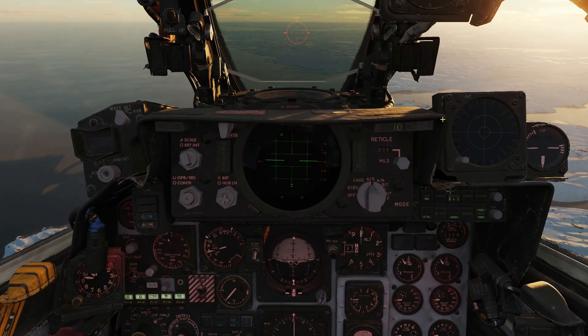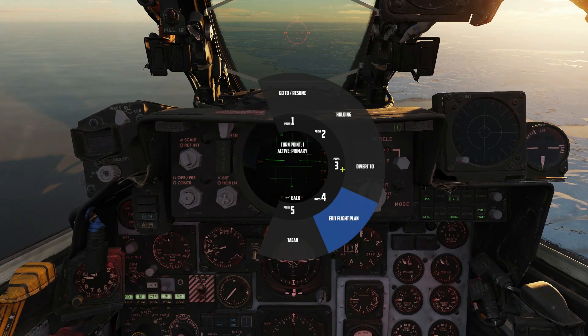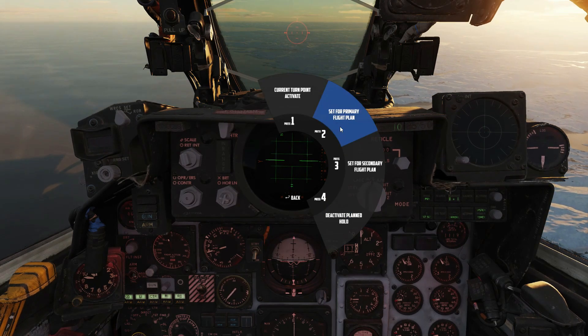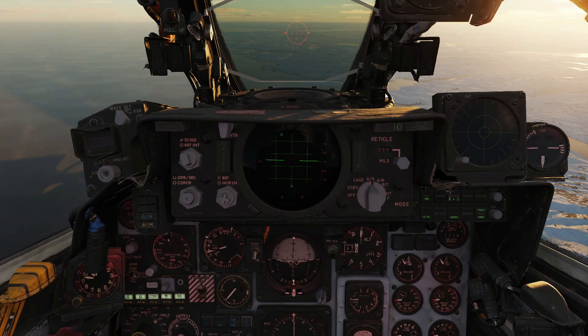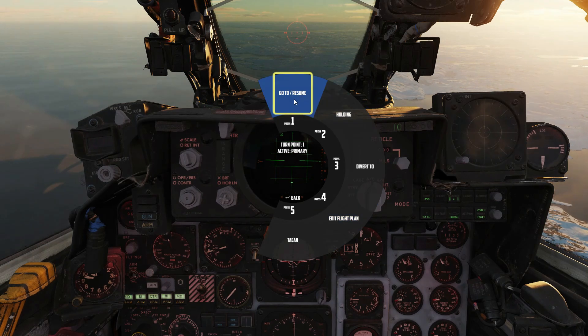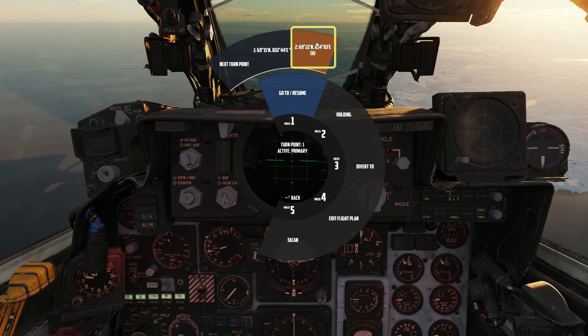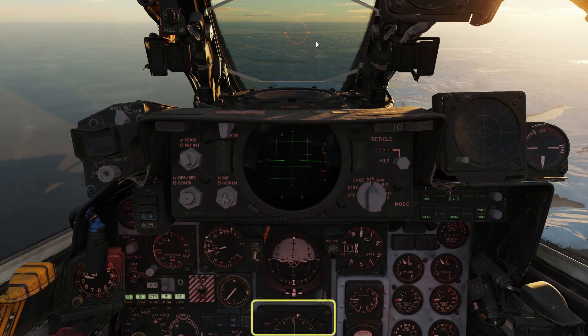It's completely optional but very useful to set a hold on your target waypoint. This will prevent your navigation from going to the subsequent waypoint after you overfly the target. I'll ask Jester now to go direct to our target waypoint and you can see it's marked with an H for holding. The ADI will now stay pointed at the target.